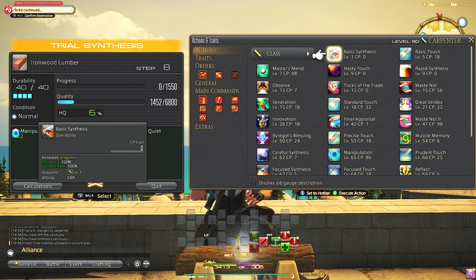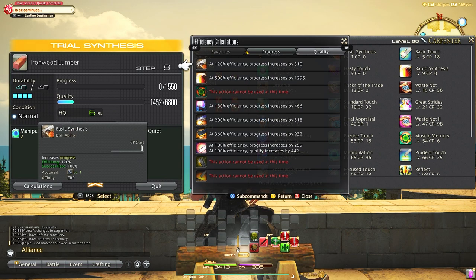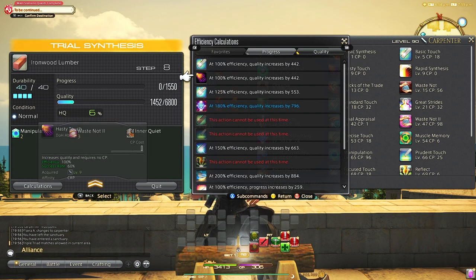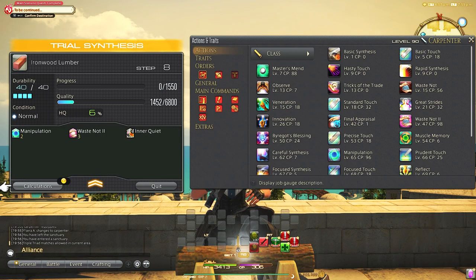Crafting abilities are based on percentages, but if you'd like to see the actual amount of progress or quality they will give you depending on your stats, you can hit the calculations button and then find the ability you want to use in order to determine the actual number when you're getting closer to finishing.